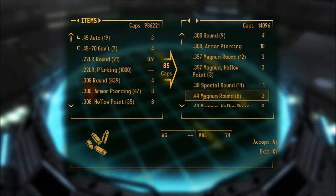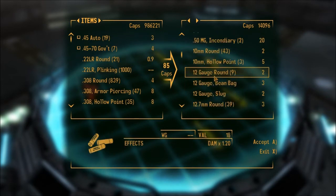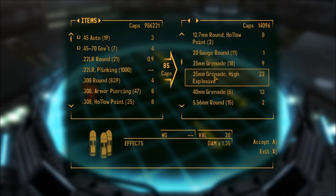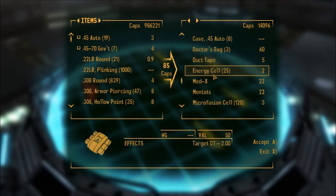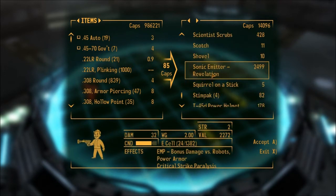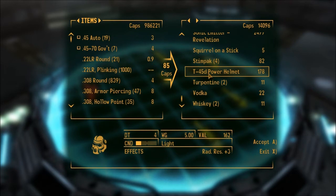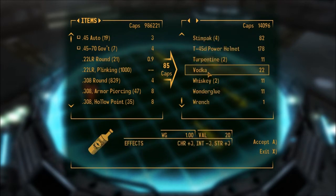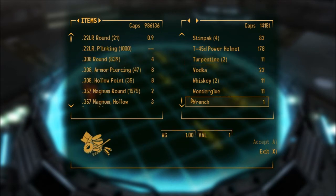I could buy some .45 auto rounds. Basically I put all my stats to max, yet I still play defensively — like I have little health, so I won't just be running out throwing caution to the wind. Med-X, purified water, some Rad-Away. Why does he have another Sonic Emitter Revelation? Is that the same gun? Looks like it is. T-45 power helmet — I think that's about all I want, just those two pieces of ammo.